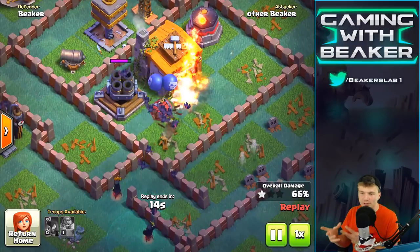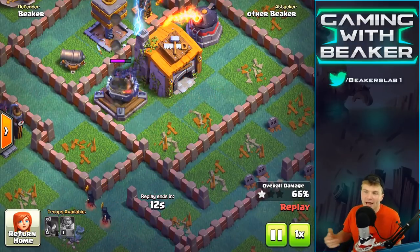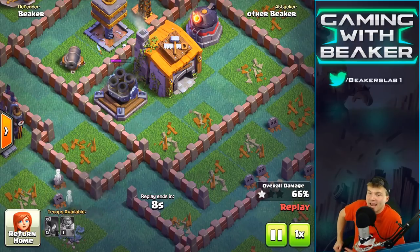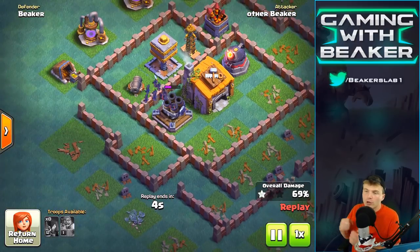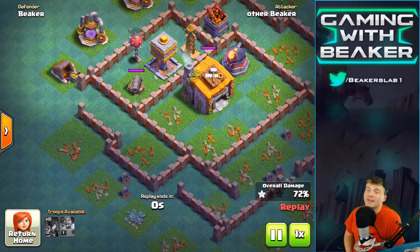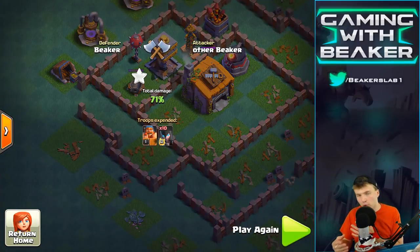It's cool how they explode into a couple of extra bats when they die. That's a mechanic they've obviously borrowed from other troops — like golems, which explode into two when they die. I think it's a good thing to recycle mechanics like that but make them a little more creative. I'm into it.